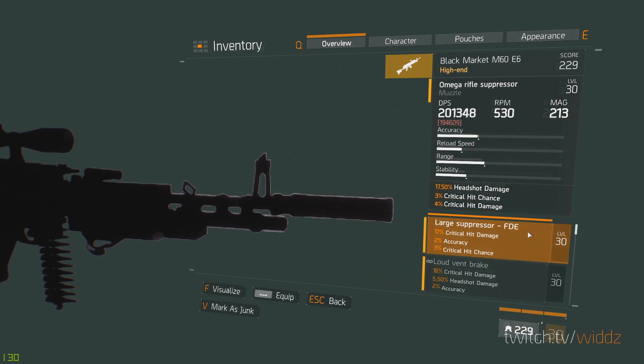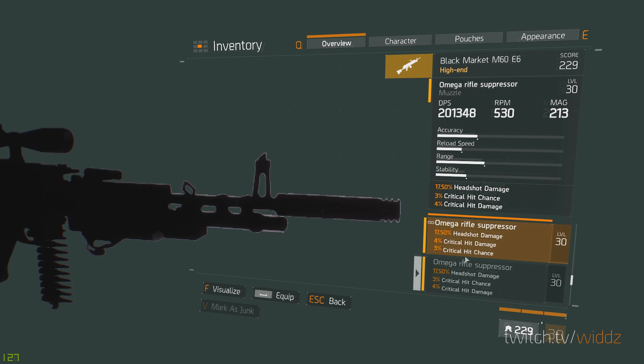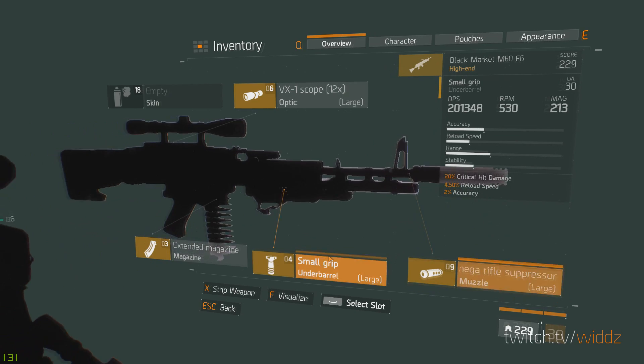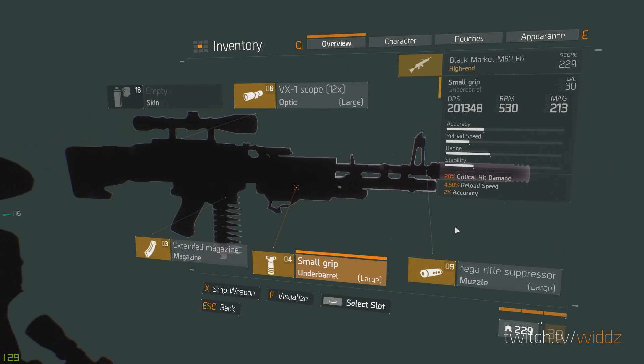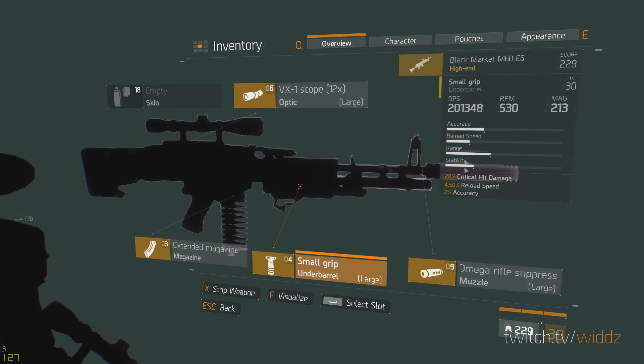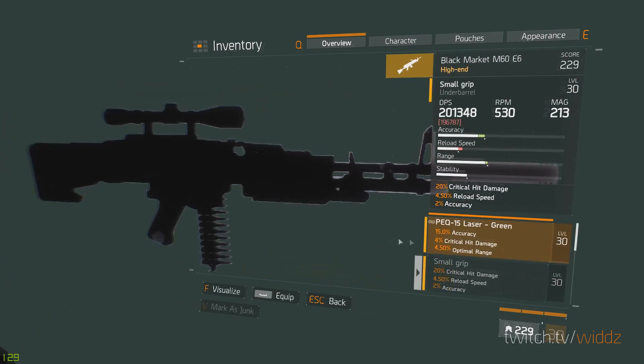The muzzle is similar — I usually go headshot damage here as well. You can get a trifecta with headshot damage, critical hit damage, and crit chance. You can also get stability as a major on the grip — if you're playing on console and feel like you're having trouble with recoil, you could go stability as a major there.